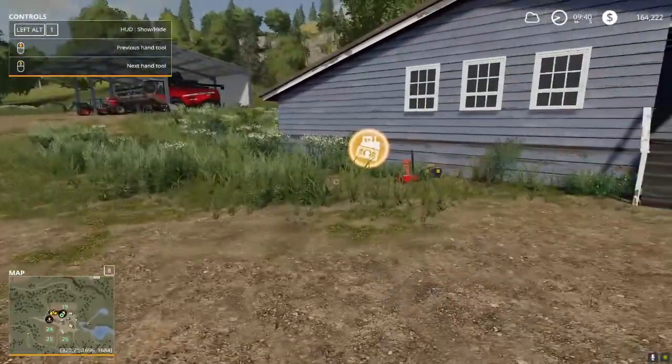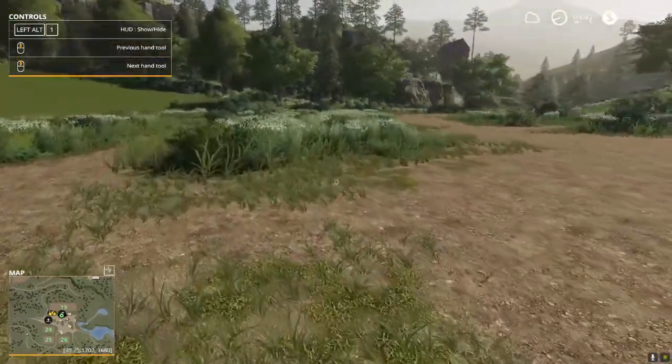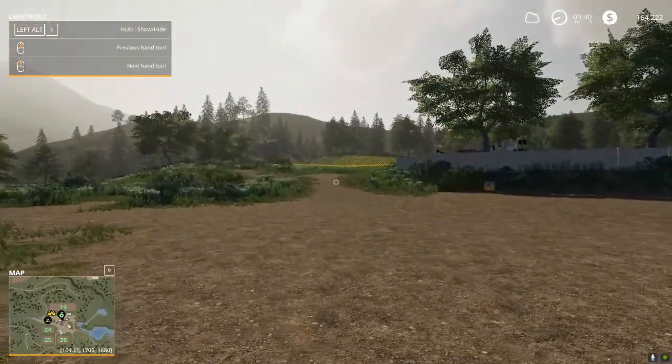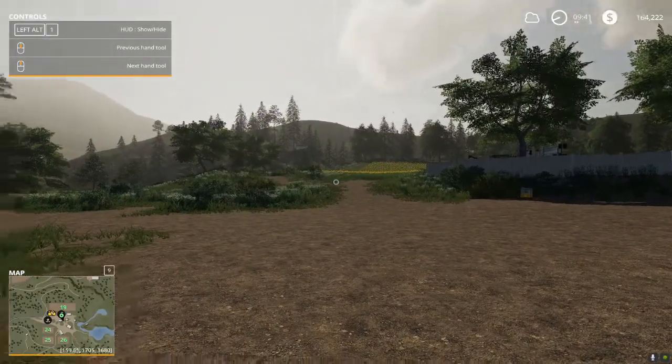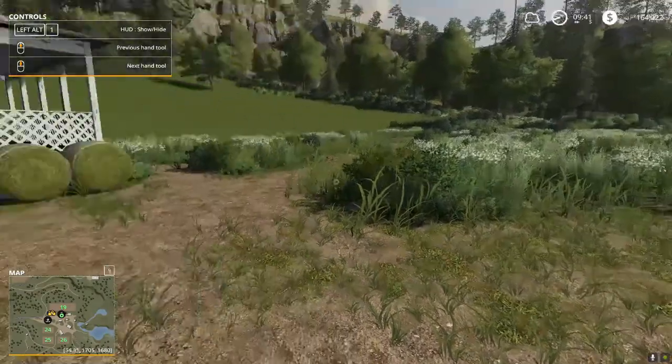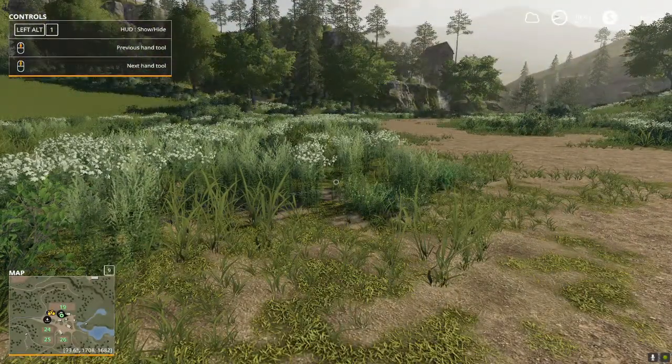As promised, I told you we were going to discuss animals, and that's exactly what we're going to do. And with a little bit of luck, we'll also discuss how to harvest these sunflowers. So that's the plan for part seven, and to get us started, we're going straight to the shop.